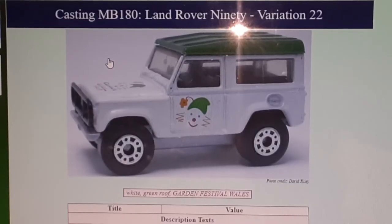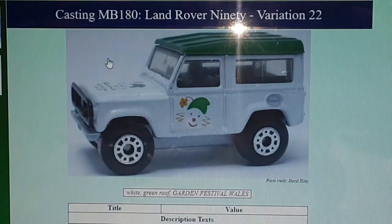Number twenty-two came out in the UK in 1992 — this is the Garden Festival Wales. A very nice model: white with a pearl silver base and a green top, commemorating and promoting the Garden Festival Wales. Another UK model I don't have. Let's move back over to the table — we're over ten minutes in, so on to variation number twenty-three.